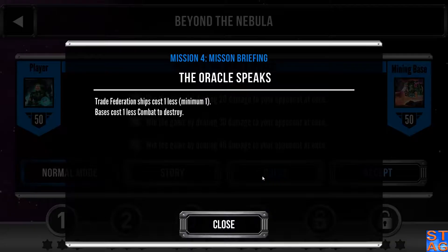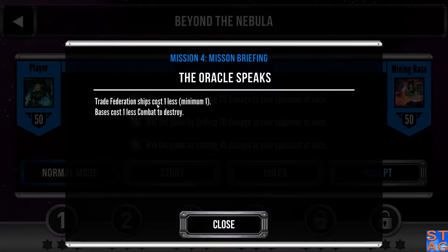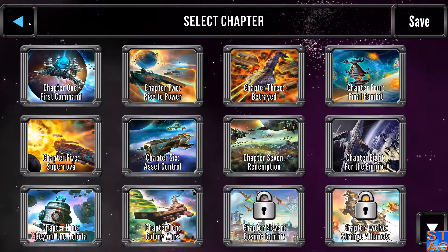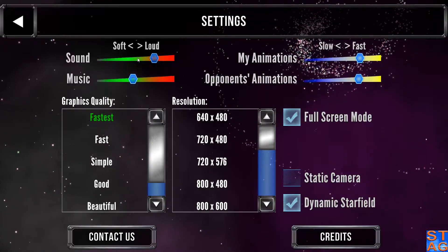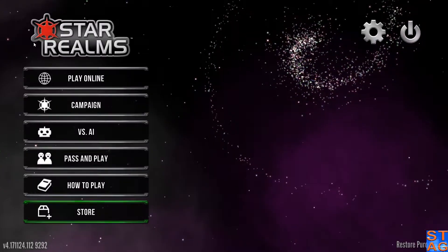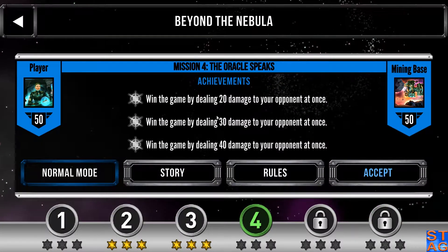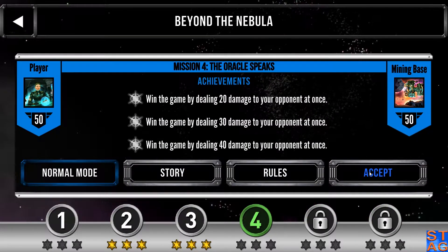Both sides are going to be starting off with 50. The rules: Trade Federation ships cost one less, and bases cost one less combat to destroy. Now since we are playing Colony Wars, the command ship from the base deck is not going to be available. That's a little unfortunate, but there are some pretty decent cards that we should be able to get our hands on and mix in with the Trade Federation ships.